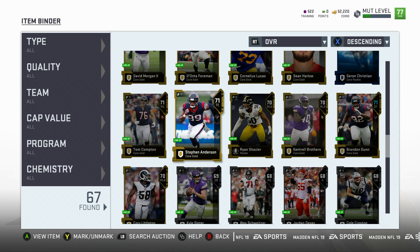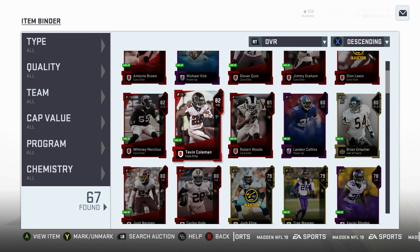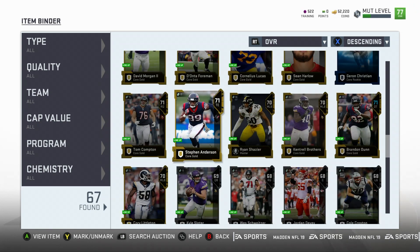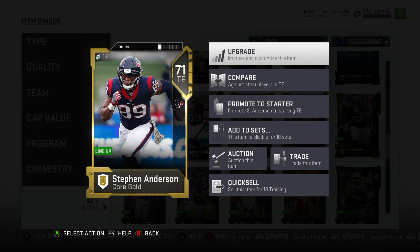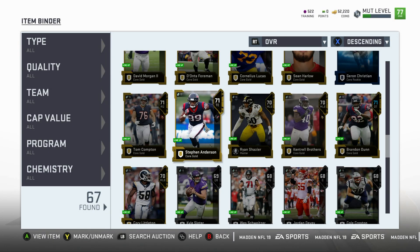So as you can see here we are in our item binder and I just wanted to quickly go over to you guys what the quick sell rate was on particular cards. If you didn't know, you get more training points based off of the overall rating of the player. So for example this 71 overall Steven Anderson may not get as many training points as this 82 overall Tevin Coleman. This 71 overall quick sells for 10 training points down here at the bottom, and that's not very much but he's also not very expensive.